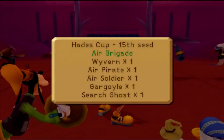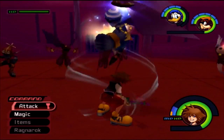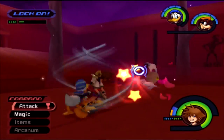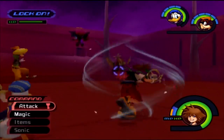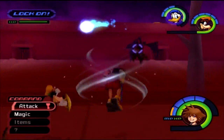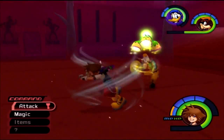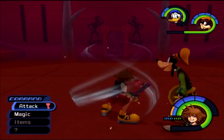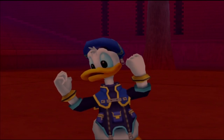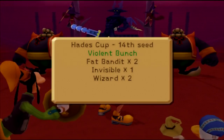Now we have a Wyvern, an Air Pirate, Air Soldier, Gargoyle, and Search Ghosts — an Air Brigade. Basically, you just focus on taking them down one by one. You don't want to take them all at once; you've got to plan your strategy, especially when up against tougher enemies.